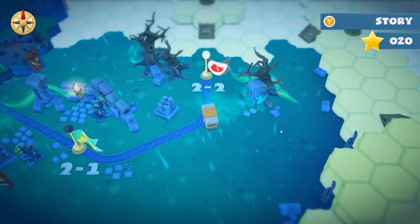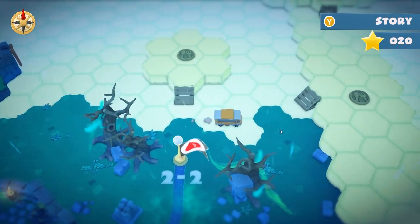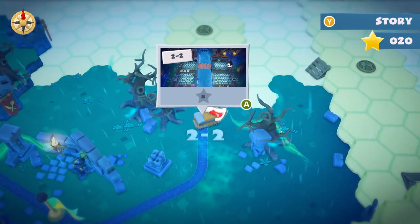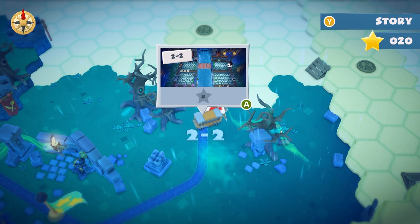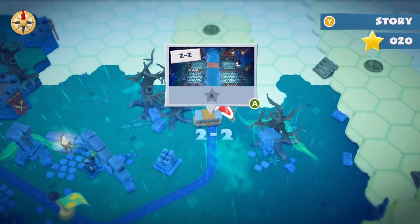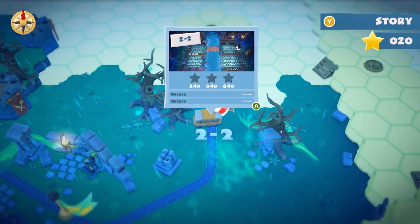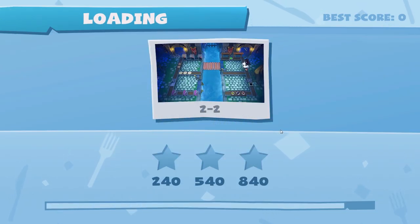Now let's continue with the next level. It's a normal kitchen level and it looks like it's a guillotine level as well. There weren't many of them until now — there was only one. The first level was a guillotine. Okay, let's start. 840 points are needed, so let's behead some vegetables!